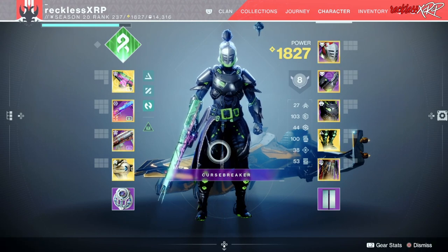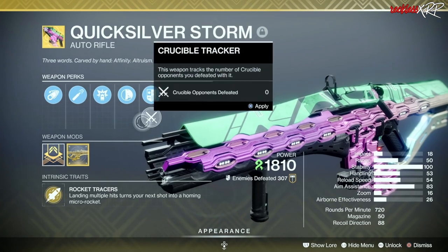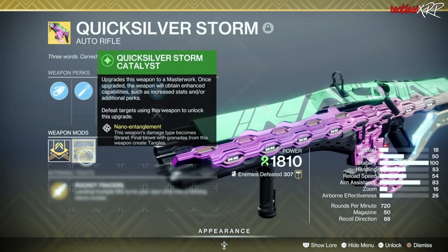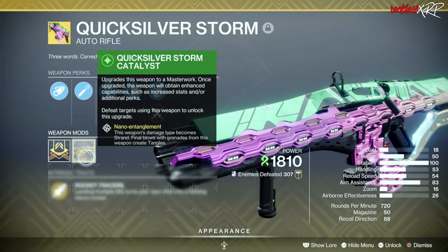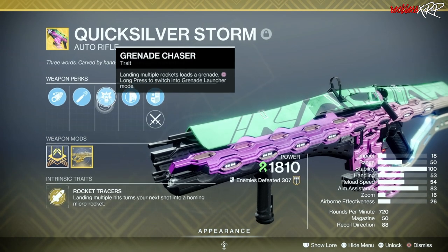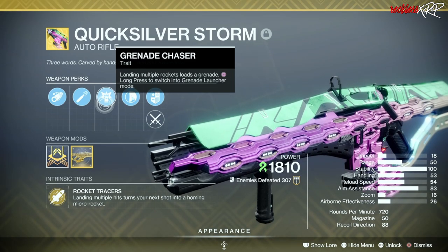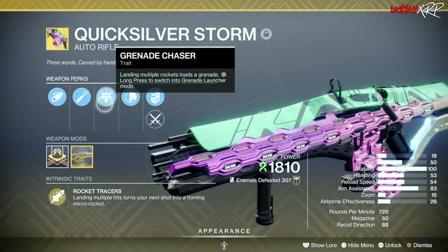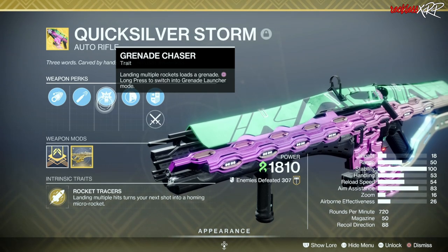As for the weapons, when it comes to this build we will be using Quicksilver Storm. Once you get the catalyst on this, it makes Quicksilver Storm a Strand weapon, so final blows with grenades from this weapon create Tangles, which is amazing. We also have the perk Grenade Chaser — landing multiple rockets loads a grenade, then long press to switch into grenade launcher mode. This thing is amazing, especially on the Titan with this build.